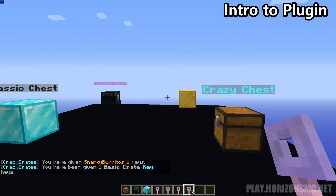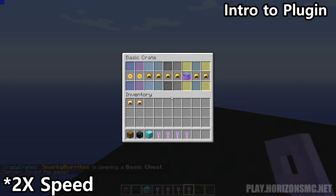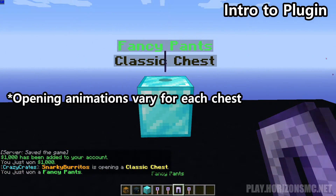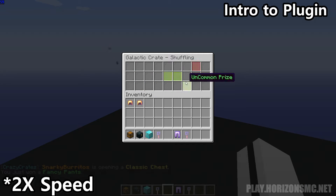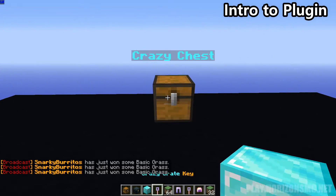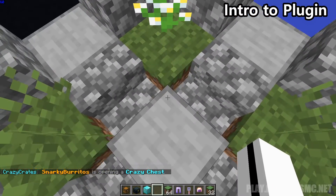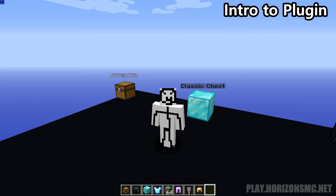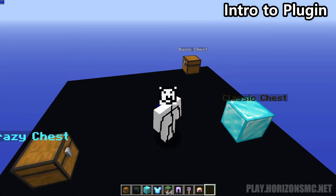Now let's go ahead and open each of these crates. The first one we're going to open is the basic crate, then onto the classic, galactic, and onto the crazy. This one is kind of interesting because of the animation it has. You can actually set a schematic for this pedestal in the config. So that was just a short preview to some of the different crates that you can make.